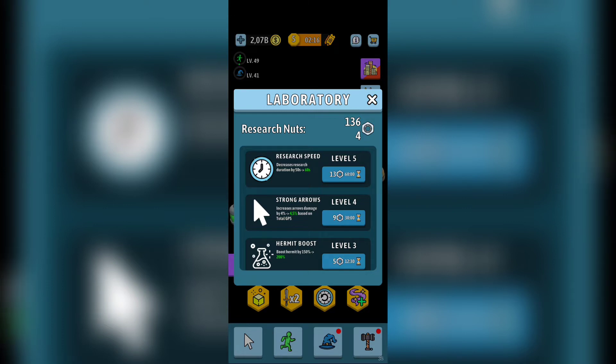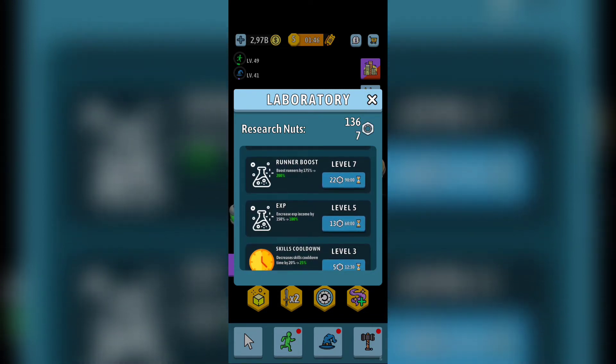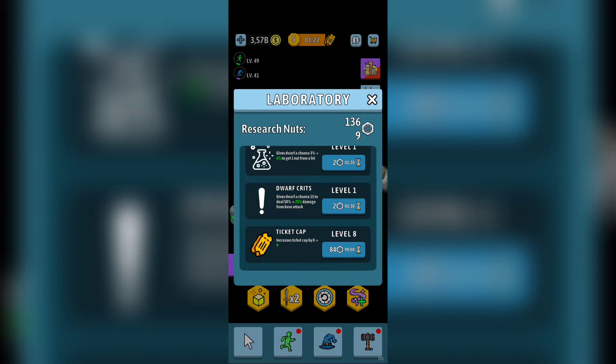The second thing to unlock is the Laboratory. Here you'll research various upgrades: resource speed, strong arrows, Hermit boost, runner boost, experience gain (increasing by 150%, 180%, etc.), skill cooldown, and Dwarf nuts. Your Dwarf has a chance to get nuts needed in the laboratory to operate different things. There's also a Ticket Cap — don't invest too heavily there because from what I've seen it won't go above six offline.